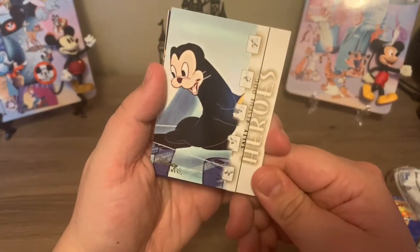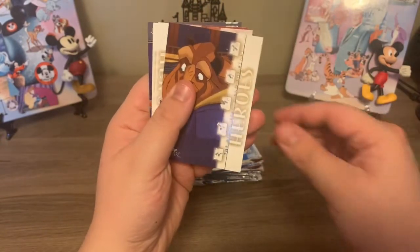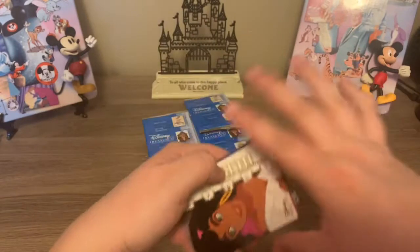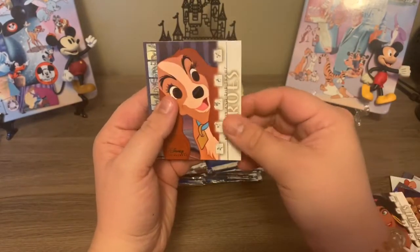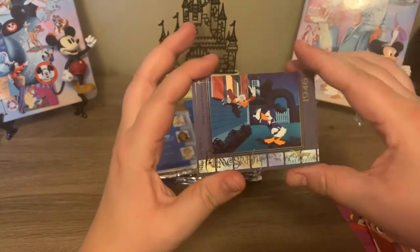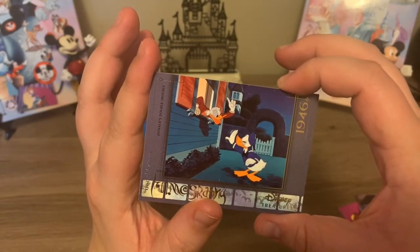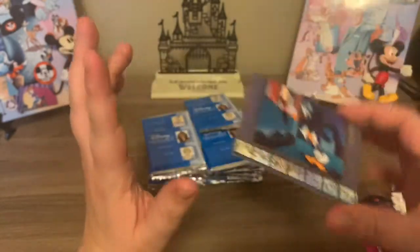So now we have Salty the Rescue Dog. We have The Beast from Beauty and the Beast. This is Esmeralda from Notre Dame. Lady, of course, from Lady and the Tramp. And then another filmography card from Donald's Double Trouble. And you can see that really pretty foil detail on that card.